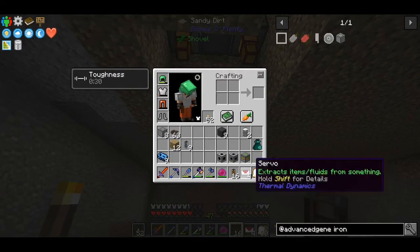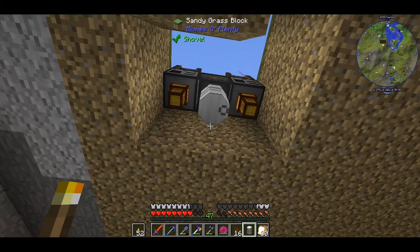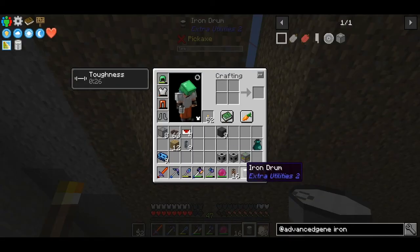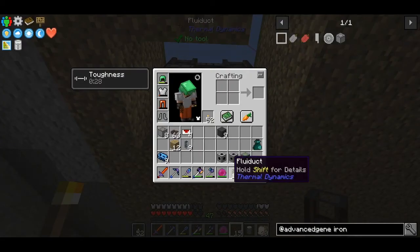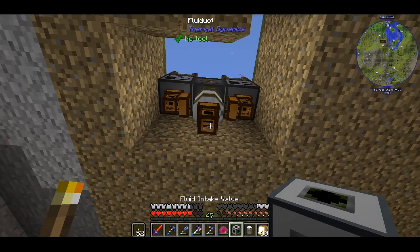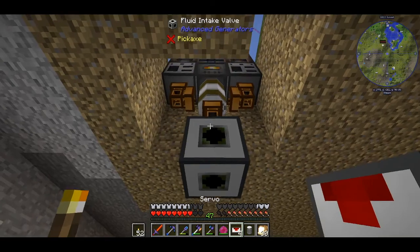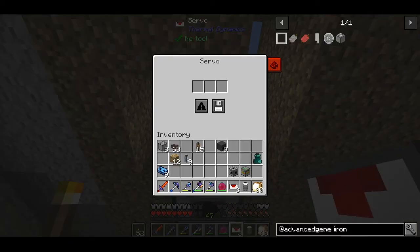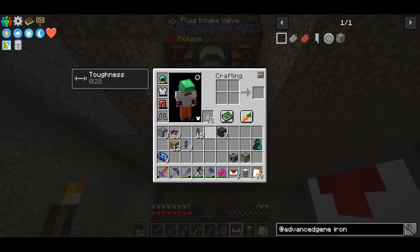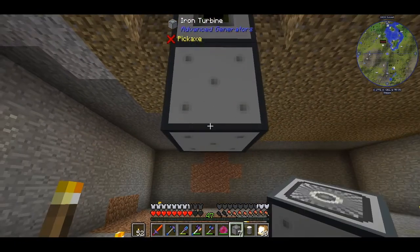Setting up the generator is fairly easy, but I want to make a small buffer for the refined fuel. This way when we are not using much power the fractionating stills will continue to make fuel and we will have a small reserve. For the time being I think fuel production will be our only bottleneck. Anyway, first we need a fluid intake valve - this is our fuel input.